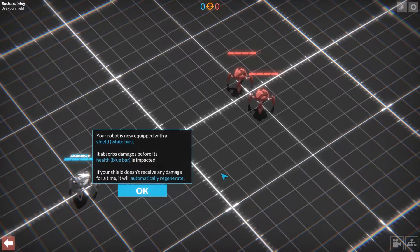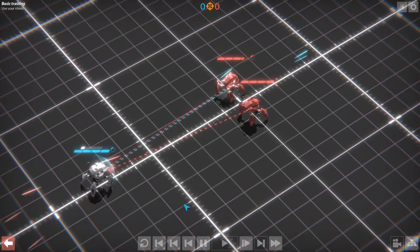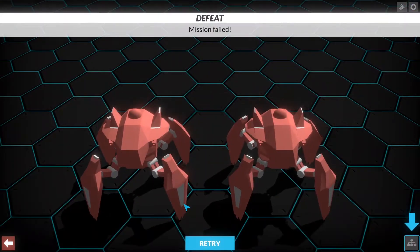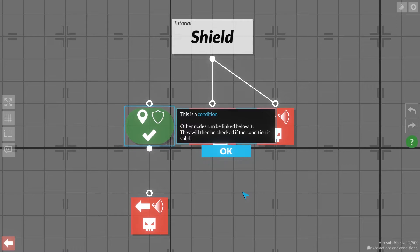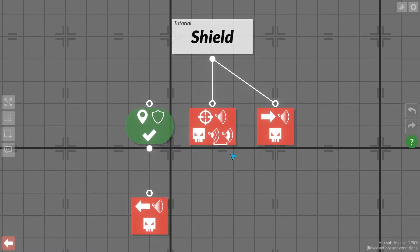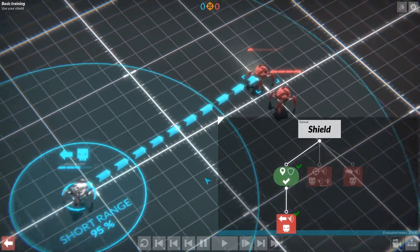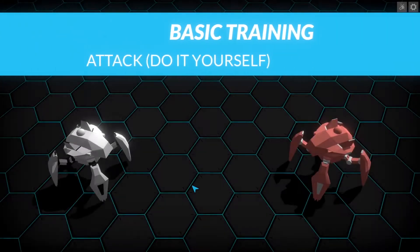Your robot is now equipped with a shield — white bar. It absorbs damage before its health, the blue bar, is impacted. If your shield doesn't receive any damage for a time, it'll automatically regenerate. You're going to learn to run away. Let's flee from the enemy if your shield is empty. Other nodes can be linked below — they will be checked if the condition is valid. If myself empty shield, flee from closest enemy. Link. Now it does the fighting and the running. Victory!